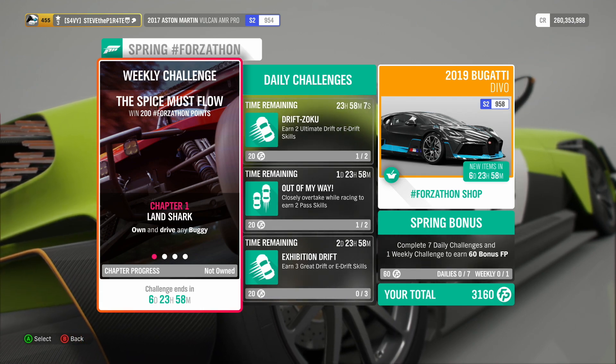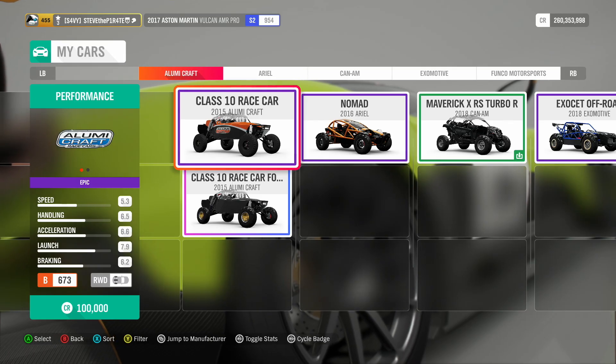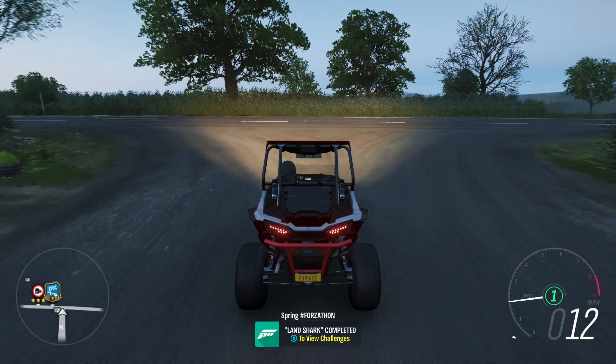Chapter 1: Landshark. Own and drive any buggy. Head over to your garage and use the filter option to select off-road buggies. This will show all the available off-road buggies that you own. All you need to do is get in one and drive it. That is Landshark completed.